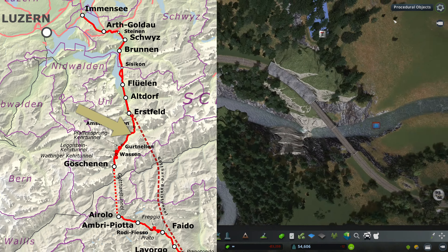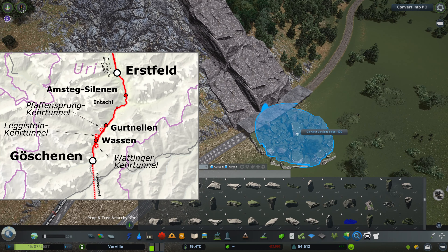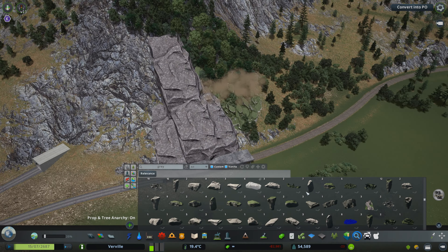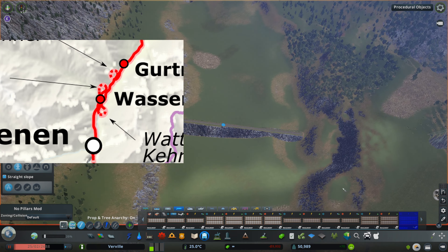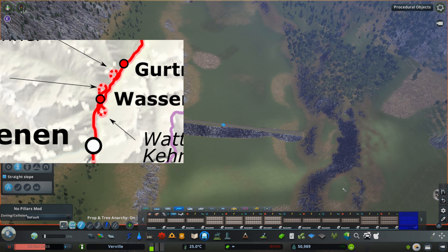At Erstfeld, you can see how the two lines diverge. The old railway line goes up the Gotthard valley in a very curvy fashion, passing the stations Gurtnellen, Wassen, and finally Göschenen where it goes into the Gotthard tunnel. The other line already goes into the tunnel at Erstfeld and all the way to Bodio — an immense shortcut, especially when you consider that trains can go 200 kilometers per hour in the tunnel. In Verville, I skipped the station of Erstfeld; we only have the Flüelen station, but that's good enough to capture the vibe.